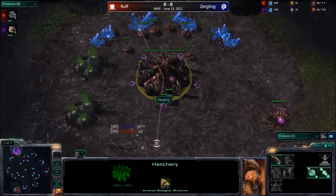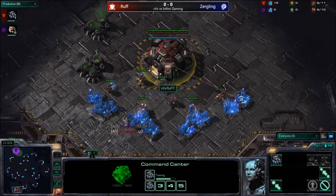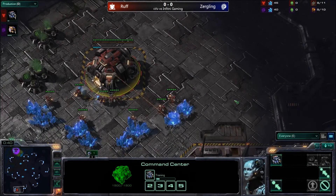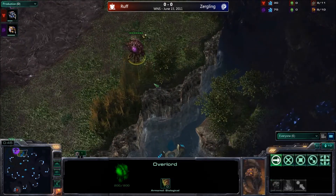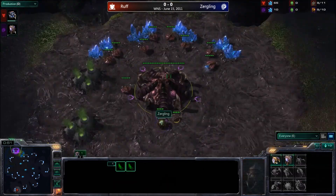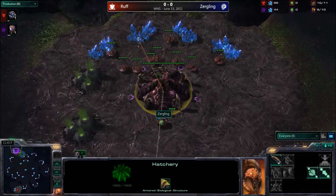You can pretty much see no immediate cheese off the bat, no crazy six pool or anything like that, as Ruff most likely will be setting up a supply depot over here by the ramp and this game will get underway. Test Bug — one of those maps with only three spawning locations, always very interesting to see, as there's not many three spawning location maps out there.